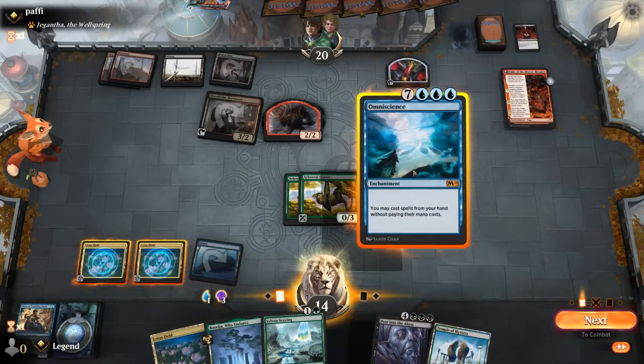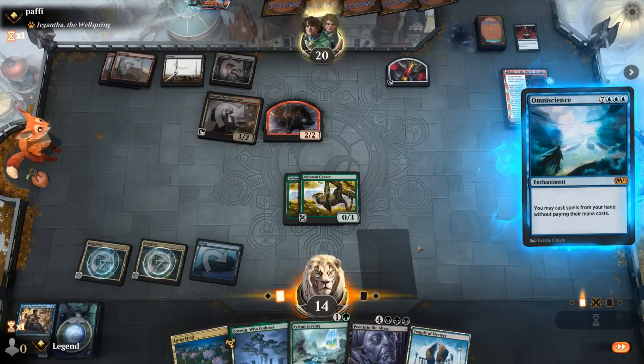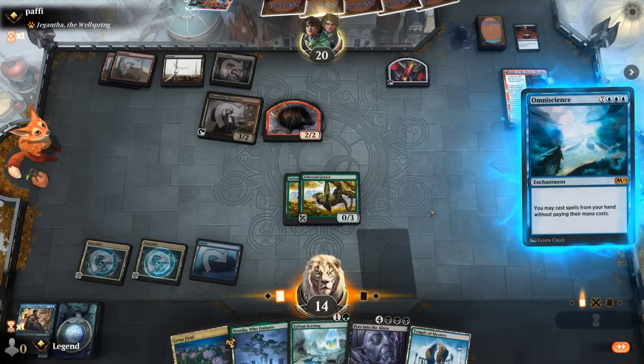There's a Peer into the Abyss. Discard Portent Tracker. We should be able to just cast Omniscience right now — but I can also cycle Vizier of Tumbling Sands first, then cast Omniscience.